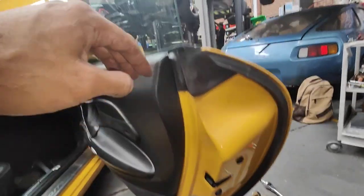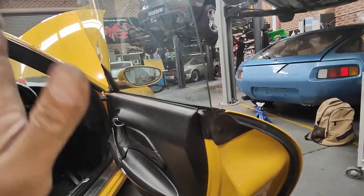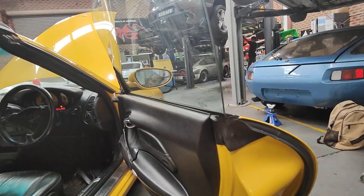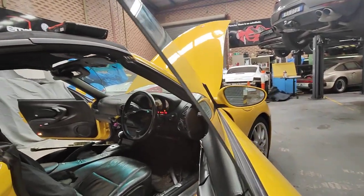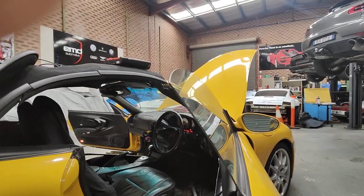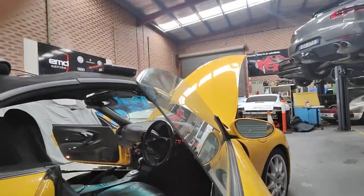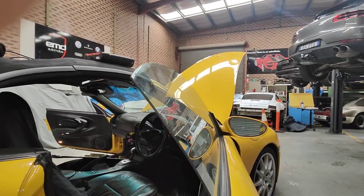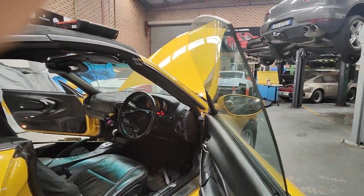This one here is faulty — the window drop will work, but when you actually open the door it won't drop all the way down and stay down. Watch the window: there's the door lock, one more click — see that? Because the door is locked, the window goes up.